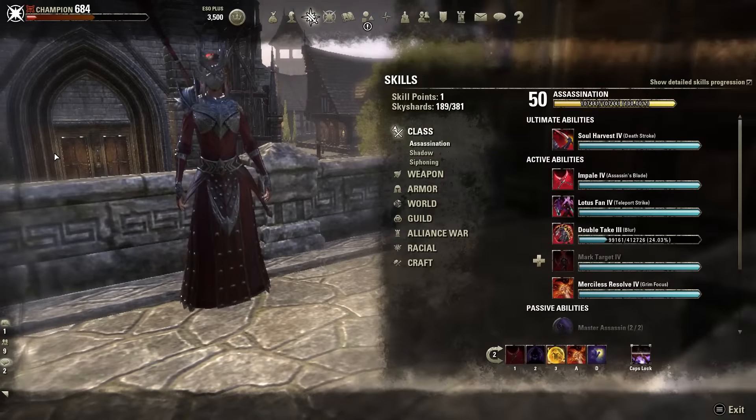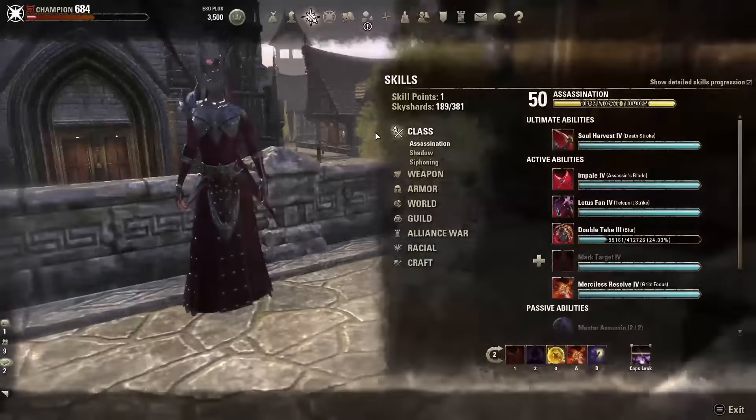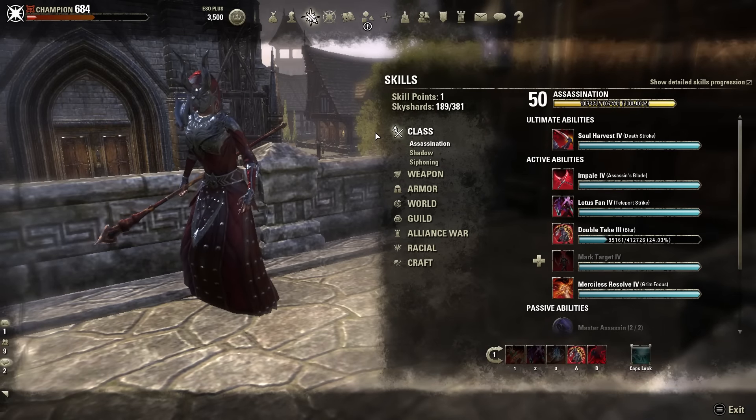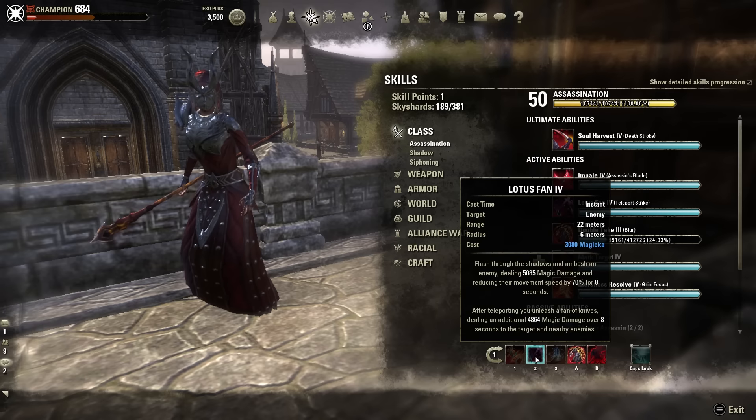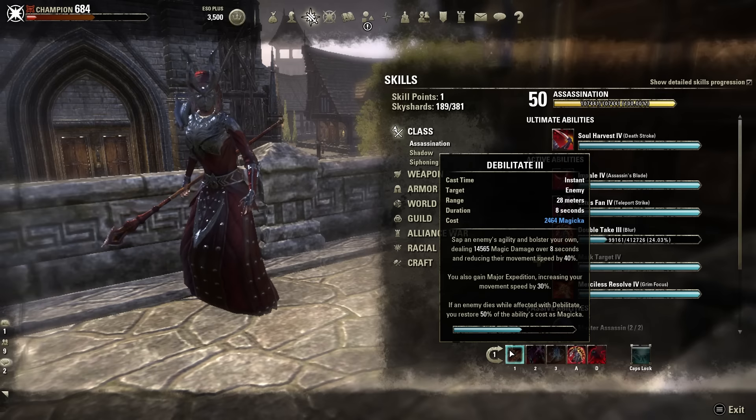The skills on this build are centered around stacking lots of DOTs on your target and then hitting them with abilities they cannot dodge. This skill setup performs very well against anything that cannot purge or mitigate damage over time abilities — Dragon Knights and Sorcerers are going to have a real tough time. The first skill is Debilitate. The reason I chose this morph is it allows you to cast it on multiple different targets, as opposed to Crippling Grasp, which immobilizes but can't be cast on multiple targets. This is important because you want to spread your disease as fast as possible.